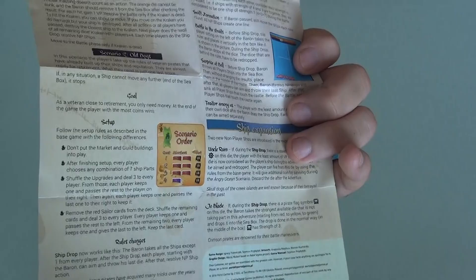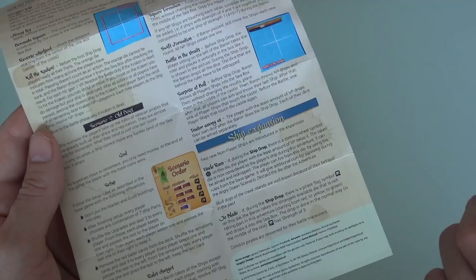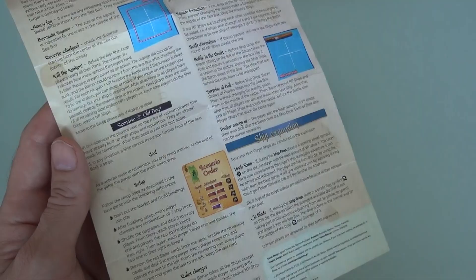If anything, Old Dogs makes the game longer than normal, because in the regular game the first few adventures go by quickly since nobody has special powers. Everybody starting with seven pieces plus three crew with thirteen special abilities right from the get-go makes these adventures take a lot longer. They're much deeper and richer, but it takes even longer than the base game.